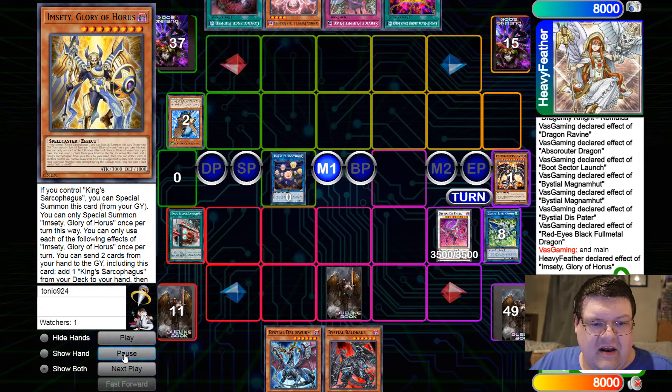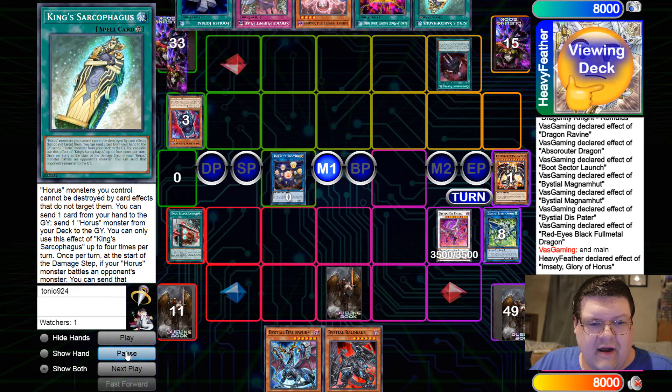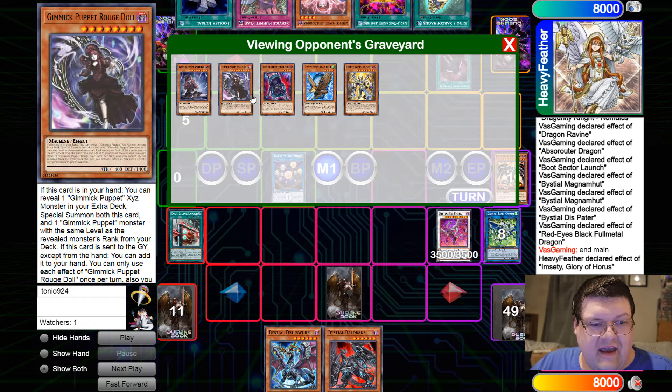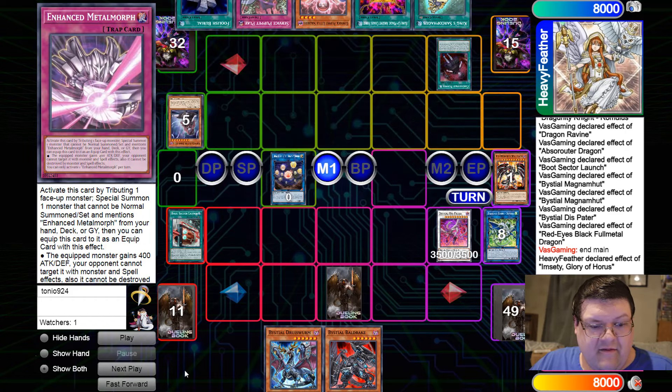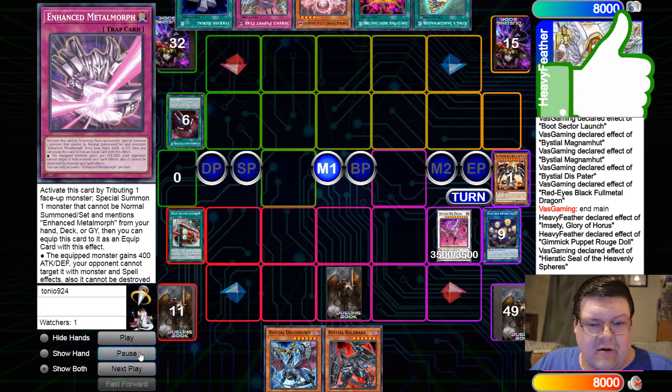Main phase — Seti goes ahead and grabs everybody's favorite King Sarcophagus. They're going to puppet away three very good cards here. We're getting down the Biscay, the Rogue, and the Terror Baby. Not my favorite combination of friends in the world, but that's fine.